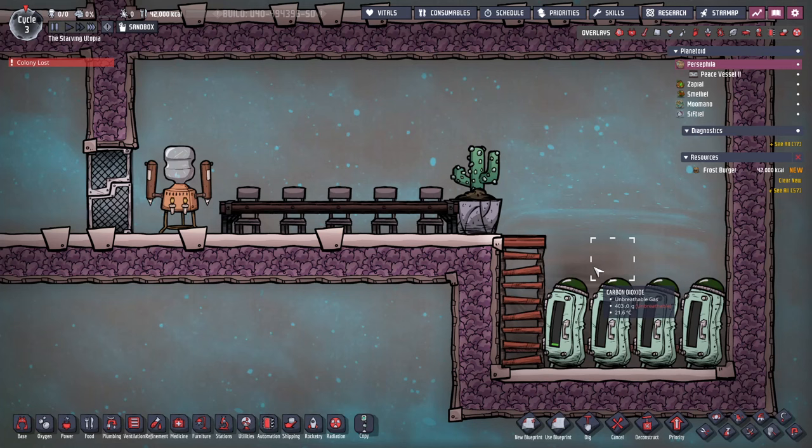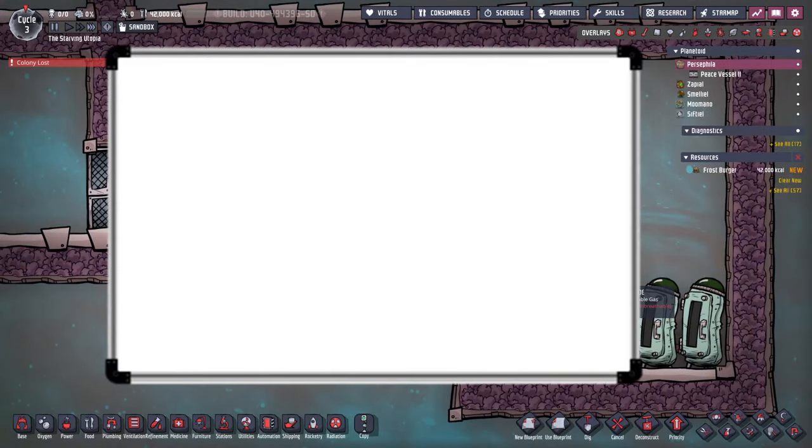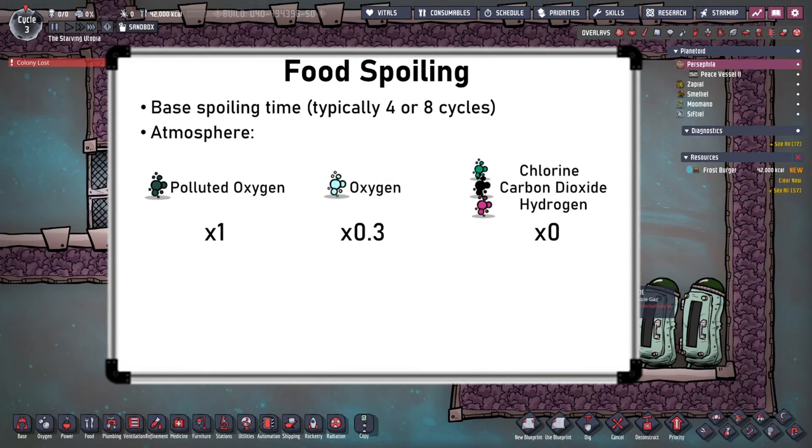When it comes to food storage in the mid-game, I use fridges in a sterile atmosphere, usually carbon dioxide. To quickly explain food spoiling, each food has a basic spoil time, which is typically four or eight cycles. There are two factors that also affect how quickly food spoils: atmosphere and temperature. Food spoils more quickly in polluted oxygen, at a normal speed in oxygen, but this modifier can be reduced to zero in sterile atmospheres such as carbon dioxide, chlorine, or hydrogen.